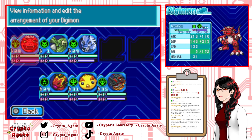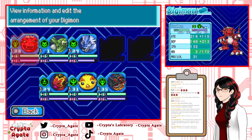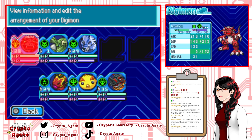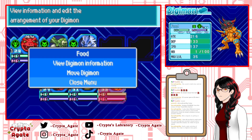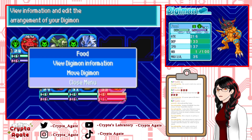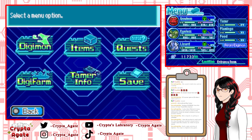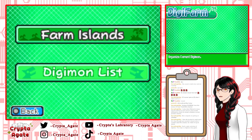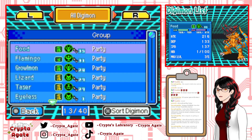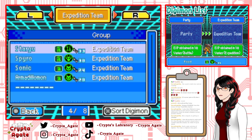I'm comparing stats between Digimon — Growlmon seems to have better stats, so maybe I'll just keep him here. I'm trying to decide which Digimon to bring with me. Maybe I don't need to bring GeoGreymon. It's such a wide selection — truly a Digimon Story game. Welcome, Ulysses! I'm gonna move GeoGreymon back since my other Digimon is stronger.